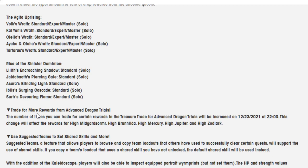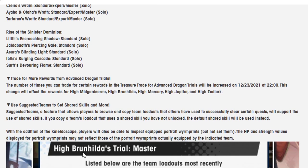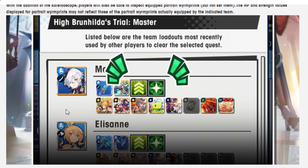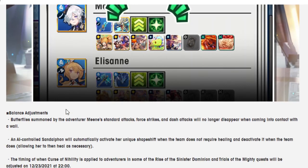Trade for more rewards from the Advanced Dragon Trials — the number of times you can trade for certain rewards in the treasure trade will be increased for all of them. Suggested teams will now support the use of shared skills. If you copy a team loadout that uses a shared skill you haven't unlocked, the default shared skill will be used instead. With the addition of the Kaleidoscope, players will be able to inspect equipped portrait worm prints. Note that the HP and strength values displayed for portrait worm prints may not match those of the worm prints actually equipped on the indicated team.